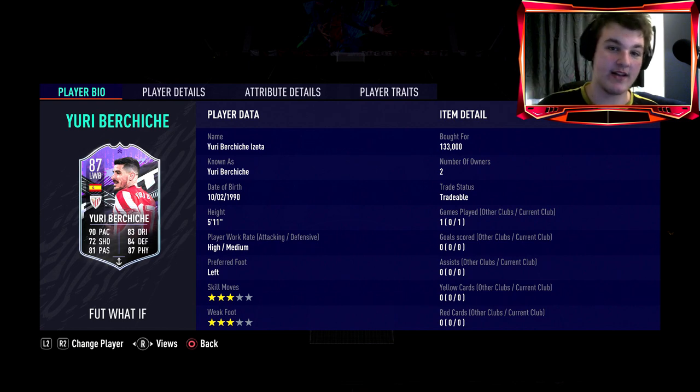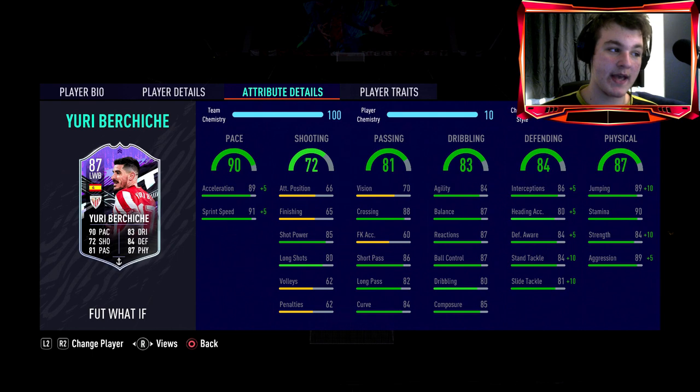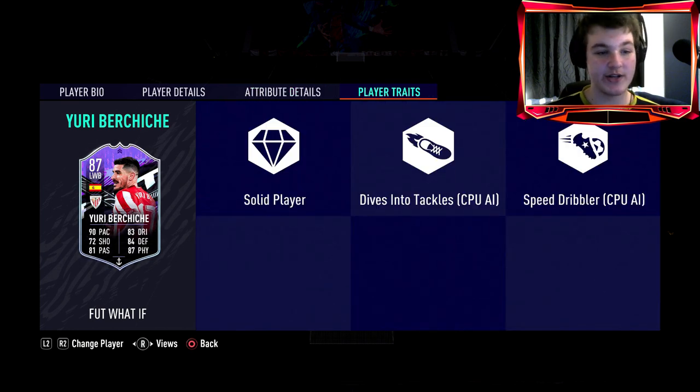Remember, if you are new and you do get anything from this review, a like and sub goes a long way. He's coming in at 133,000 coins, 5'11, high/medium work rates, left-footed, three-star three-star. He looks very good for a left wing back — 90 pace, using an anchor which puts him to 95 pace in game. His passing seems solid, dribbling with 84 agility and 87 balance is very nice. Defending and physical are absolutely phenomenal: 91 interceptions, 85 heading, 89 defensive awareness, 94 stand tackle, 91 slide tackle. He also gets 99 jumping, 94 strength, and 94 aggression.